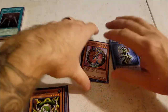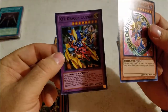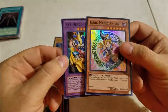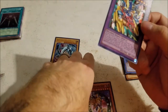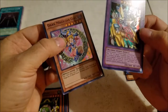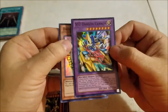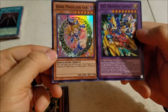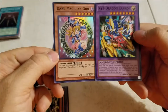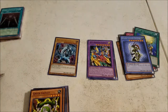That seems to be it — we got Dark Magician Girl and XYZ Dragon Cannon as the highlights. There's no number on this card right here — does not compute. Alright, that's what we got, thanks for watching, later!